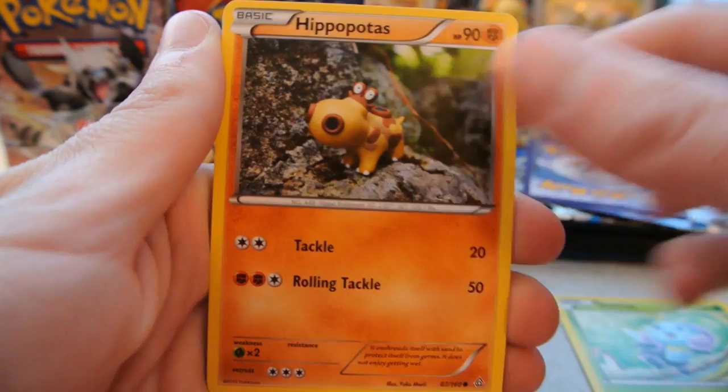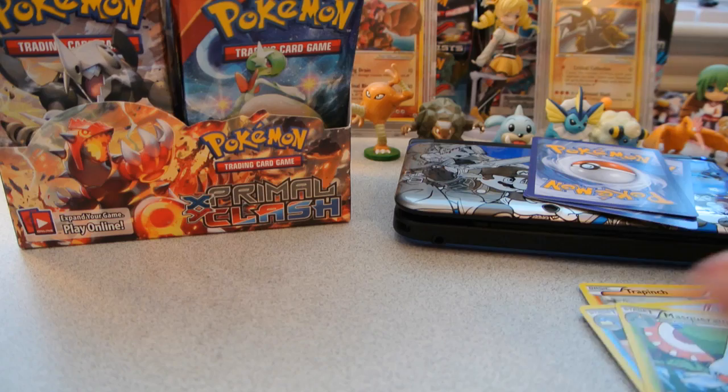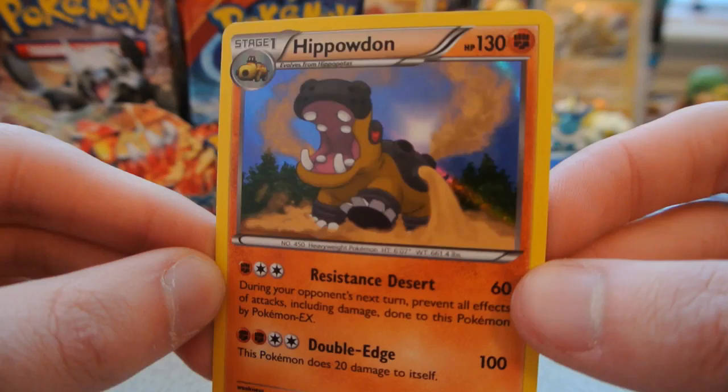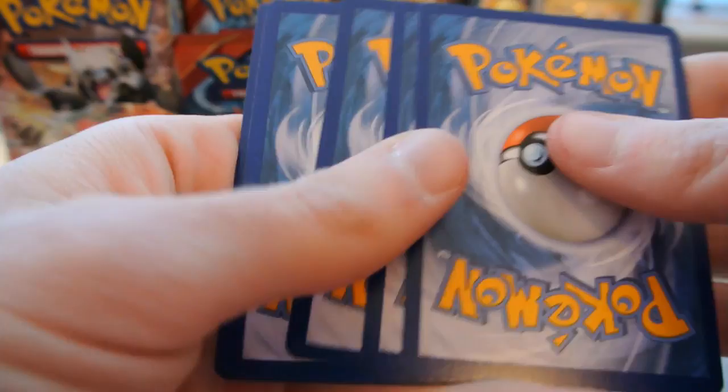Pack 9: Illumise, Hippopotas, Slugma, Nidoran Female, Trapinch, Sealeo, Archie's Ace in the Hole, and Masquerain. I realized I put my code card in the trainer pile. The reverse is a Weedle, just a common. And the rare is a Hippowdon Holo — I needed this one for my set. I didn't even know this was a holo; it looks cool with the background. A bit of a saving grace, still without an Ultra Rare through ten packs.